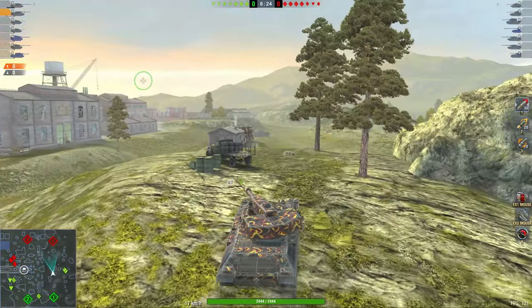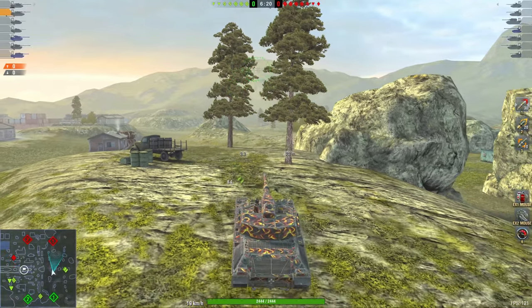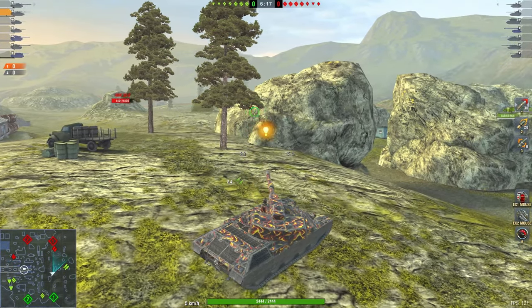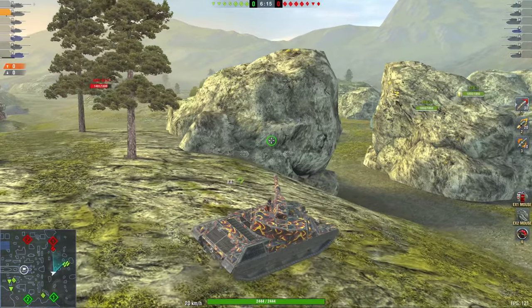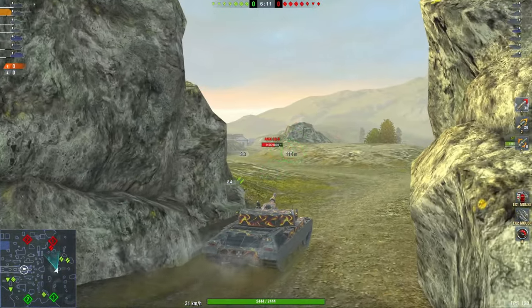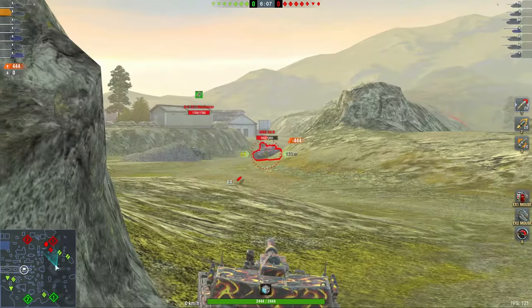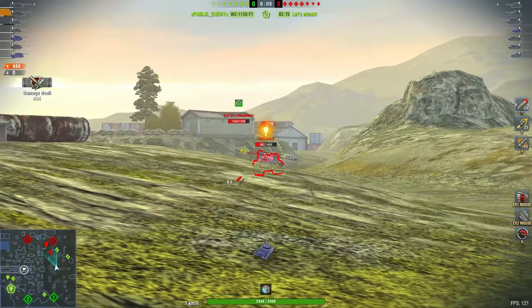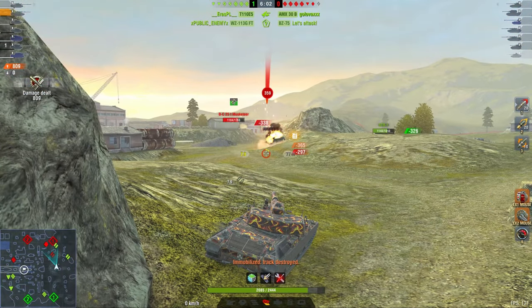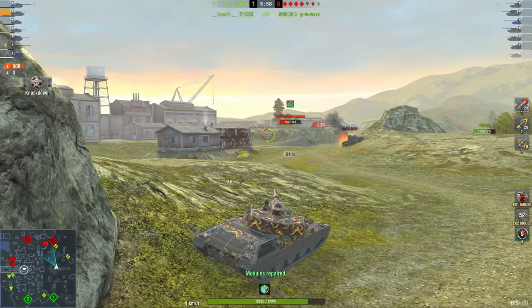I said 'usable,' not 'good.' A usable team is one that doesn't collapse within a minute — that's a usable team. A lot of them still collapse within a minute, which is not cool. Anyway, camping bad — we love that. The formula is the same every battle: shoot at the tanks that don't shoot at me, do damage, and win.